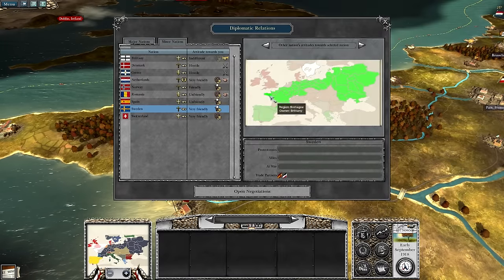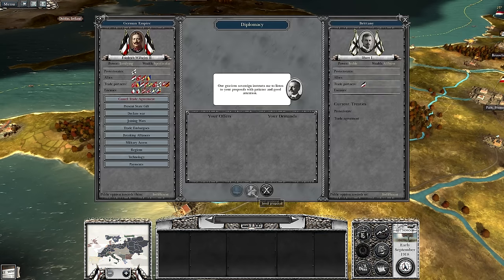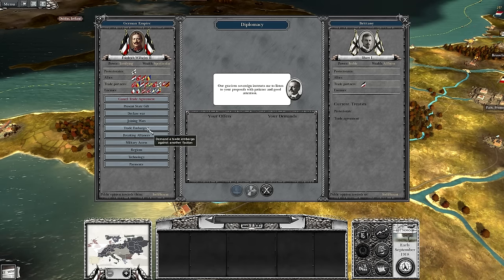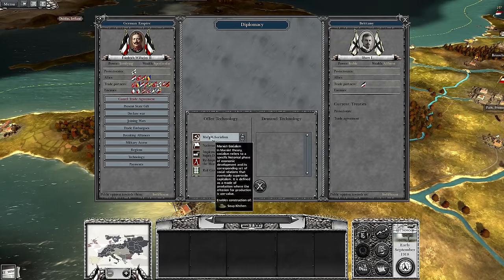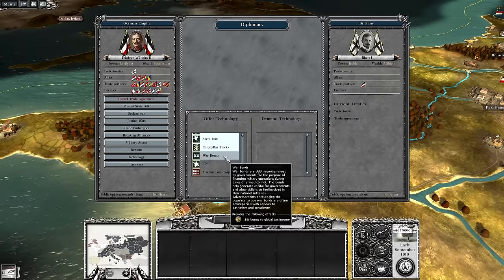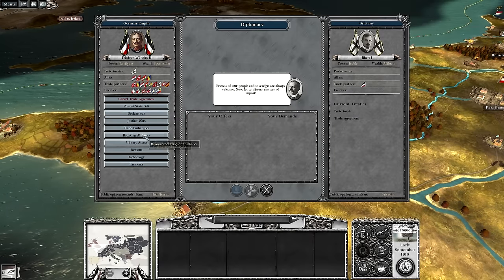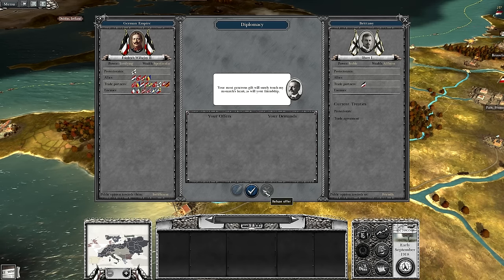This is going to be interesting. Let's talk to this puppet state and get a trade agreement going. We do have an alliance, trade embargoes. We'll give them a lot of different technologies to keep them happy, and how about we give them a gift as well to start off with. We'll give them a nice horse - how about that.